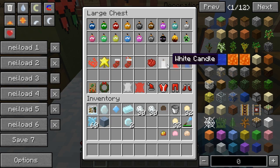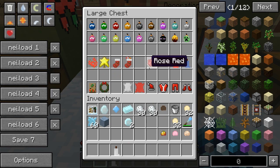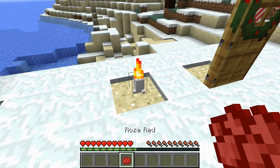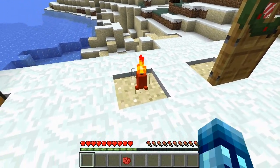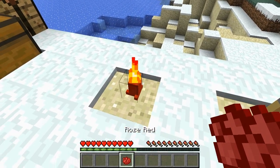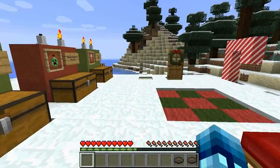To make candles, you have to make a white candle first — requires bone meal, string, nether quartz — and you'll get three white candles. To dye the candle, you place it down wherever you want and right-click it with whatever dye you want. It will dye it that color, and it didn't look like it consumed the dye, so that might be a bug.